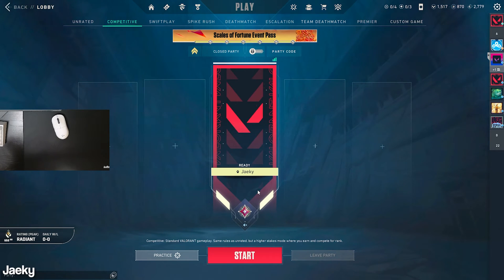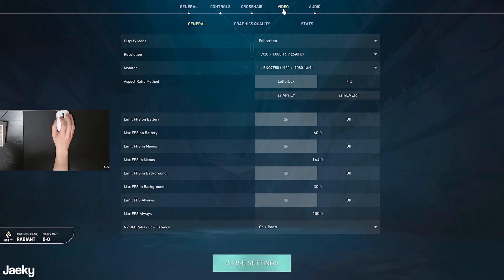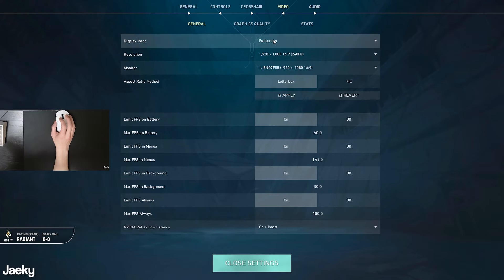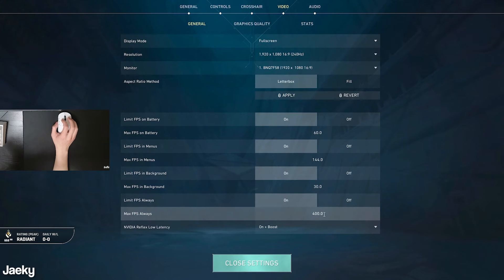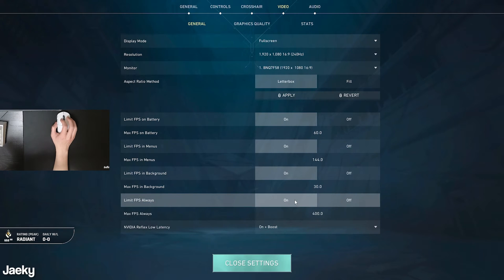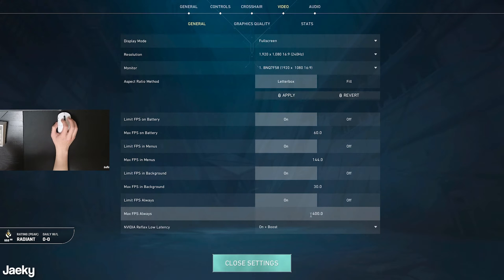Starting off, we're going to start with the easiest thing to do, which is the in-game settings. Open up your settings and go over to the video tab. Inside the video tab, make sure that you play on fullscreen — this will give you the least amount of input lag. I like to cap my FPS at 400. I highly recommend you cap your FPS because playing uncapped can cause stuttering issues and network instability. Anything above 300 is really good enough.